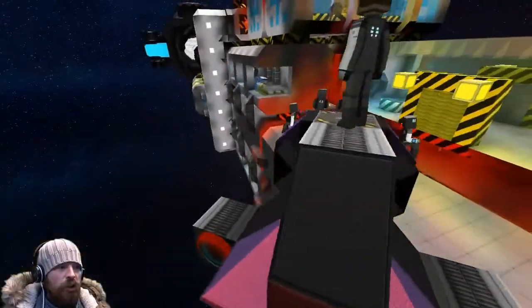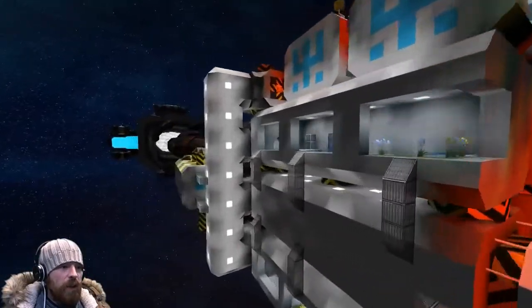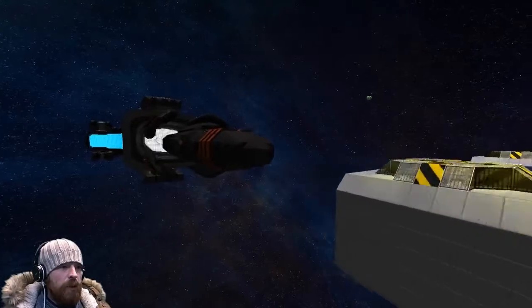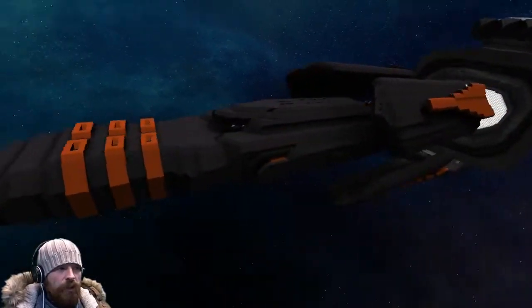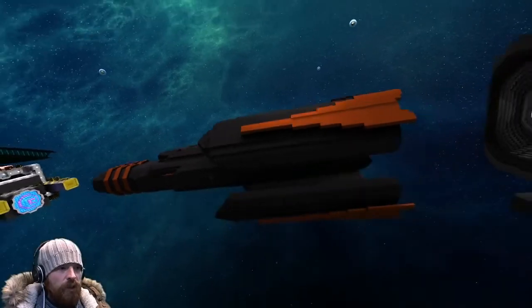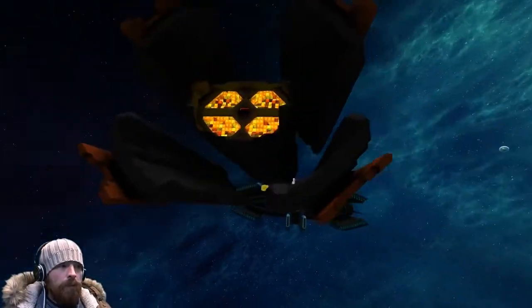We're moving on to the next ship. We've got Knight SSA with us now and we're going to be checking his ship out next. I think it's this one - red and black. Just to give you a full idea of what we're looking at - what's the name of the ship? It's just 'Cruiser' at the moment, I don't actually give it a proper name.